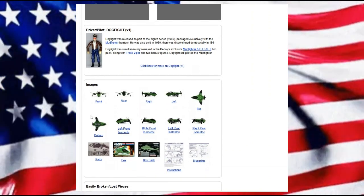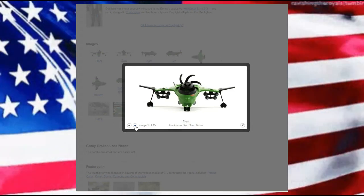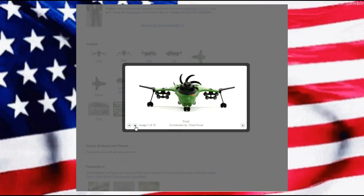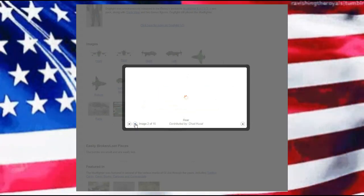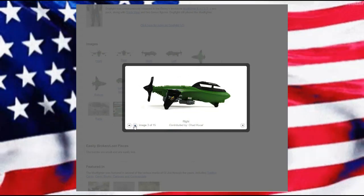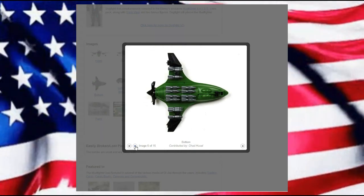We have some nice pictures here on Yojoe.com, which is where we always like to start our videos because they give us extra information we use for bringing things into our D6 universe. We have a nice front view and inside view. Look at the amount of bombs — in a lot of regards this is a more low-tech way of doing air support or bombing, which is actually being done a little bit today with a different plane.